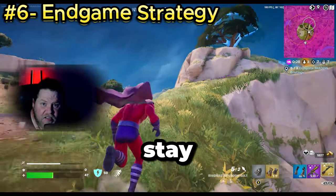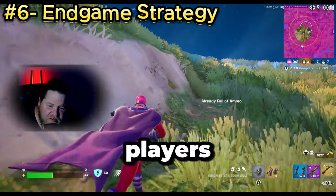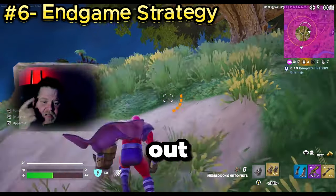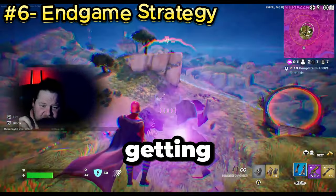As the circle gets smaller, things get more intense. Stay calm and patient. Listen for footsteps and keep an eye on the kill feed — know how many players are left. If you're in a good position, let others fight it out and third-party when you have the advantage. Use shockwaves and nitro fist to reposition and avoid getting caught in a bad spot.